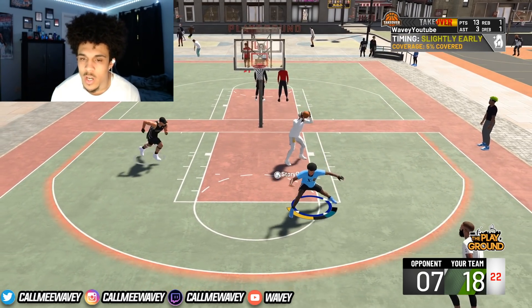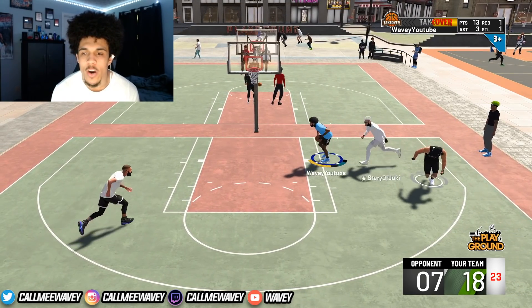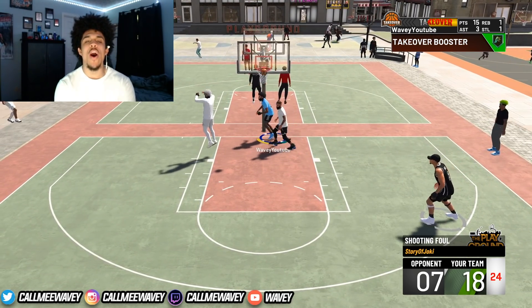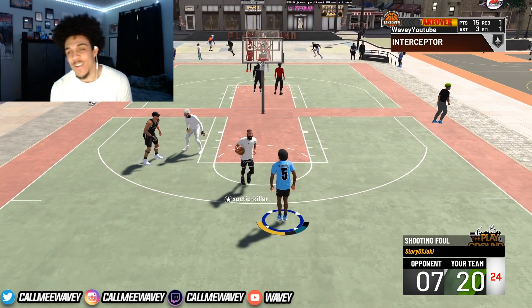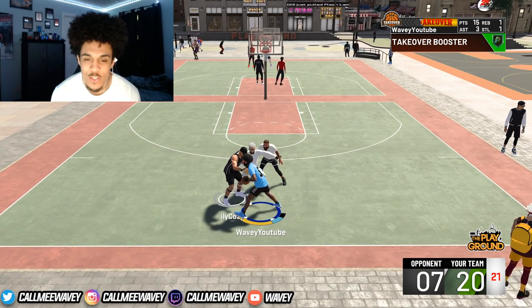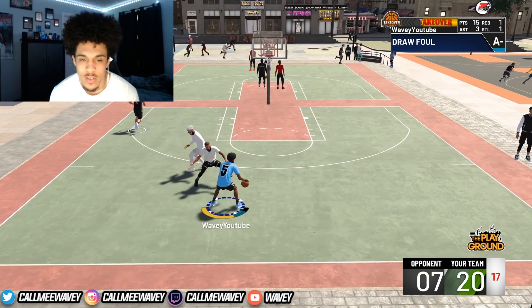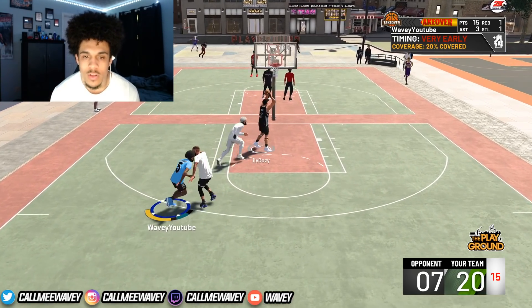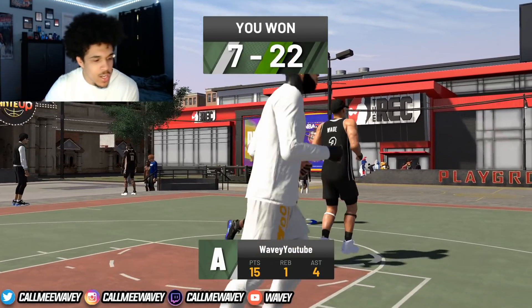Oh big wingspan and one! And one too. I didn't even mean to go up but I'll take it. It took me forever to actually try to go up and it gave me a trash animation. Got you - big monkey, get him off the court. Look at that two-way, I cannot stand two-ways.